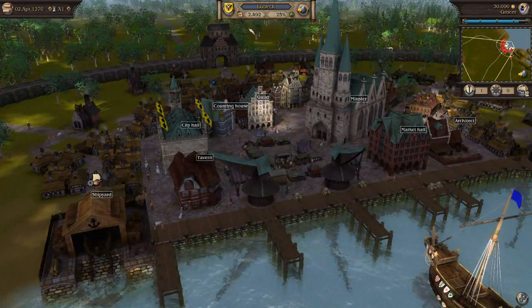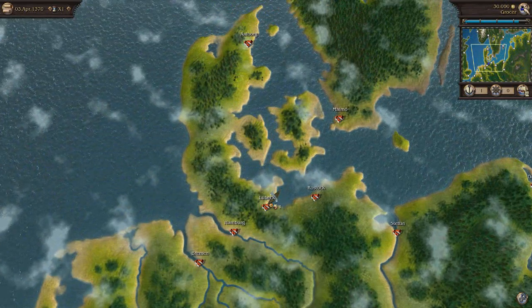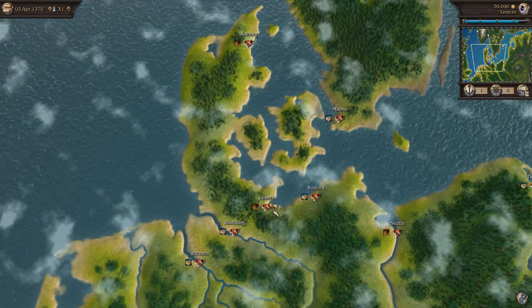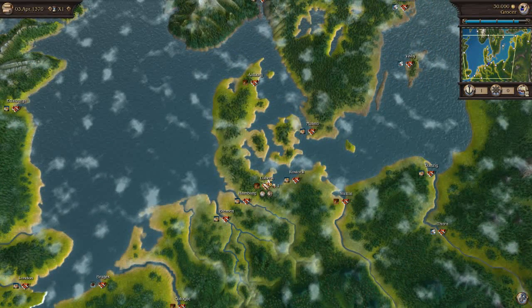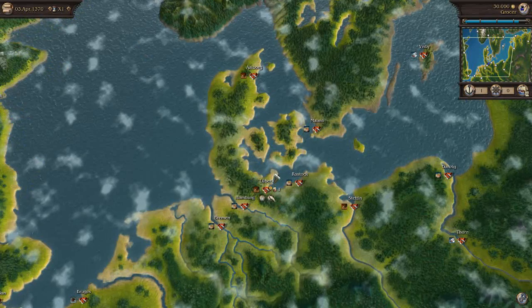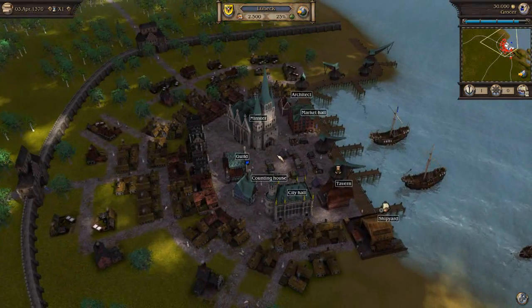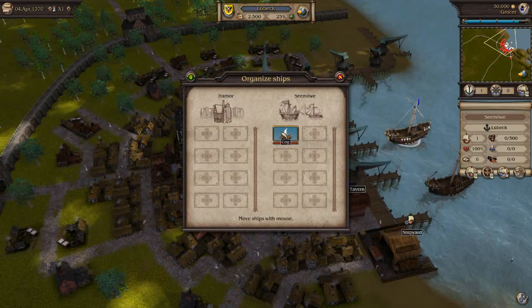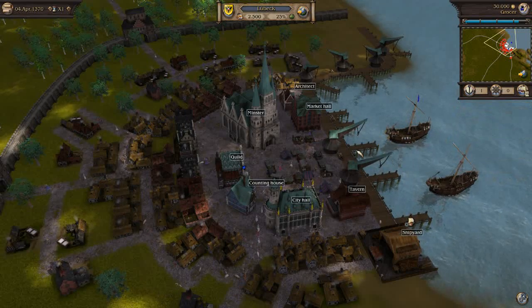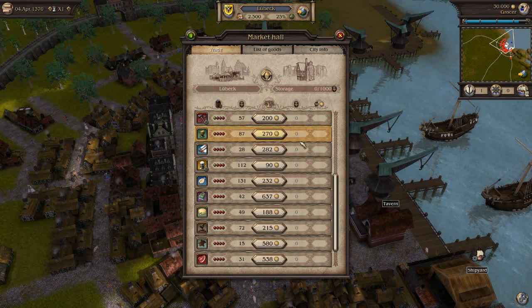We start off in the town of Lübeck. Our uncle has left us 30,000 gold pieces — florins, I'd assume — and we are essentially given free rein to set up our little merchant fleet. We start here with a counting house and a single cog, which is inside the fleet. So we need to start doing some things — we need to start trading some goods, go to the market hall, and essentially buy and sell various different items.